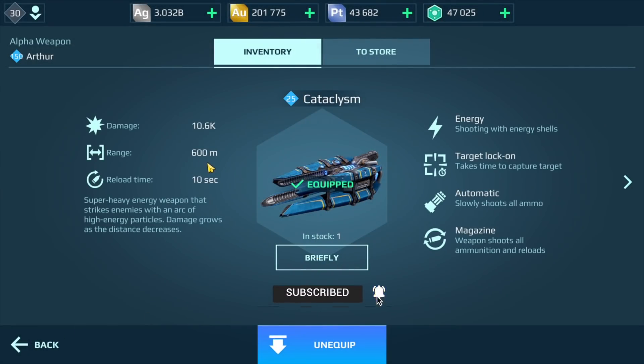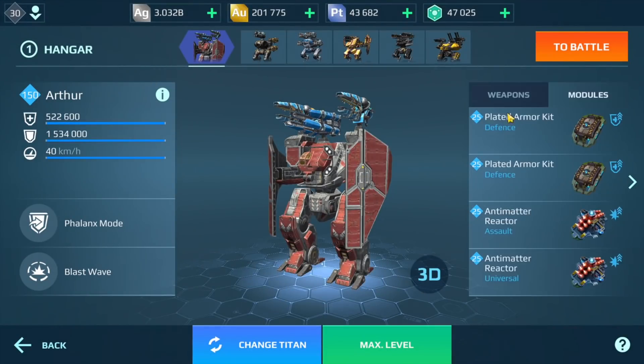These weapons have 600 meter range and a 10 second reload time. I'm going to be running two antimatter reactors because whenever I encountered another Arthur with machine guns, I had trouble breaking through their physical shield. Energy weapons don't do well against physical shields — it's better to run kinetic weapons like machine guns because they do more damage to physical shields. But this setup does really well against Ao Mings and Nodans.